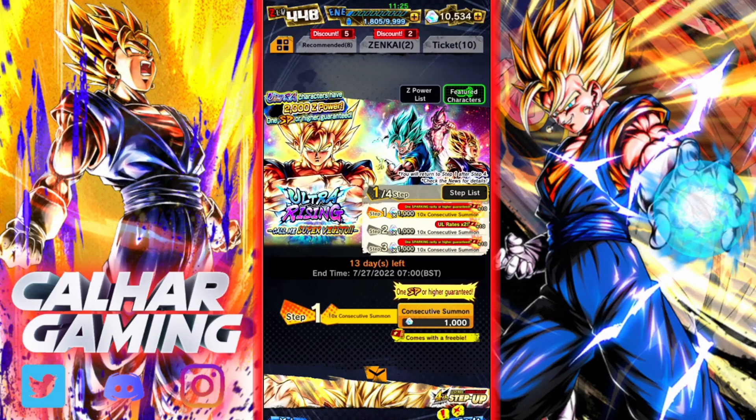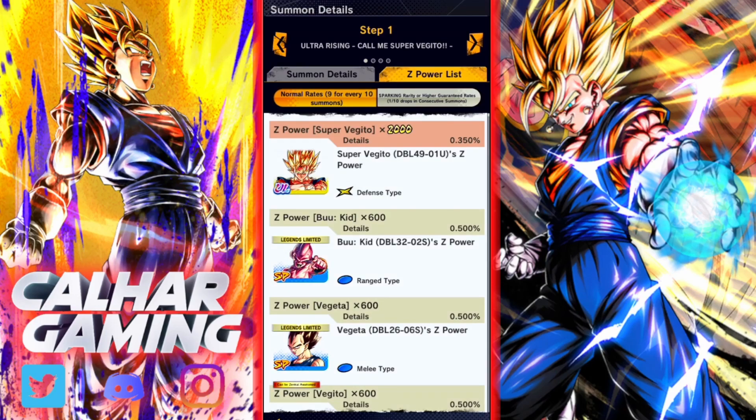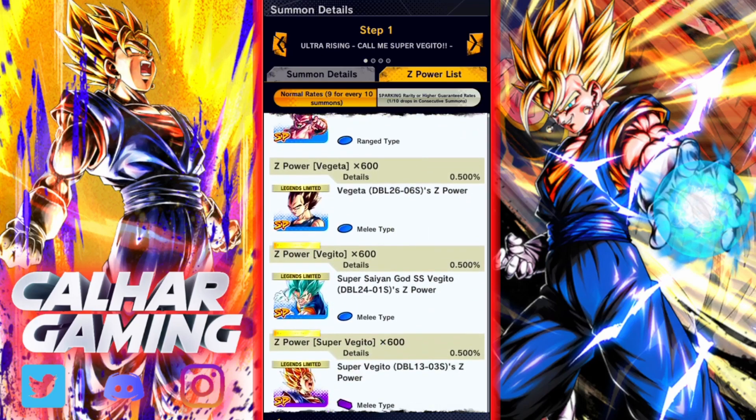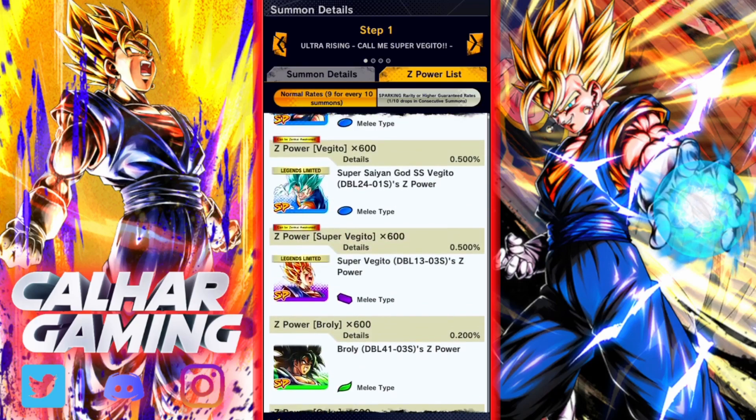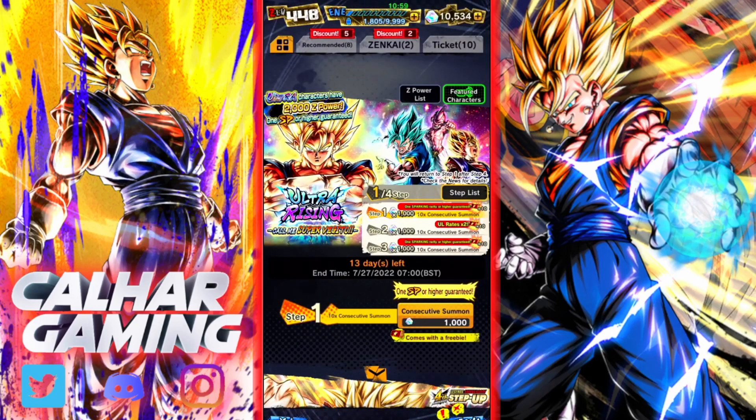Realistically you want to pull him once because you get 2,000 Z power which translates into about 5 stars, which is not too bad. But he is very hard to pull — he is 0.35%. The rest of them are 0.5% but only normal multi Z power. We do have a couple of other Legends limited units on there as well. We've got 2 weeks to summon and the UL rates times 2 on step 2 is hopefully going to be the one.